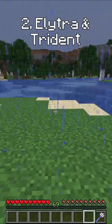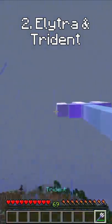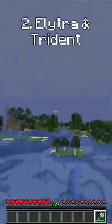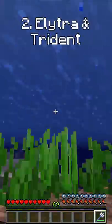Next we have elytra during rain with a trident. If you use a trident instead of fireworks, you will go a lot farther and a lot faster than you would have otherwise.